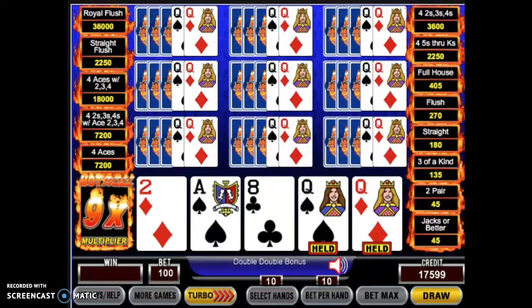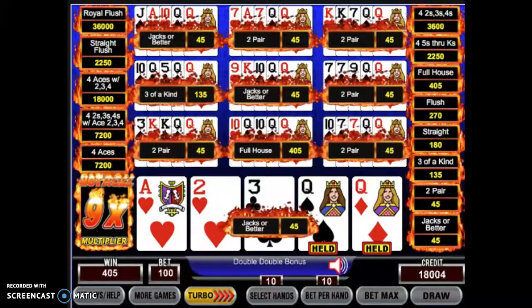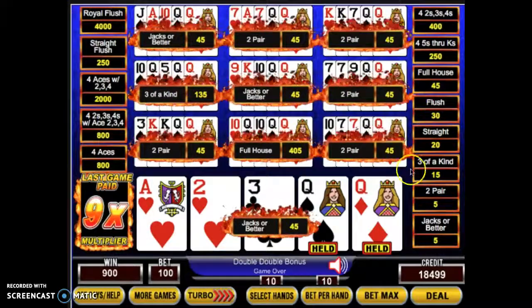Start with two queens — that's good. So again, we hope for at least one more. And again, we've got a full house and one three of a kind, so it's $900.